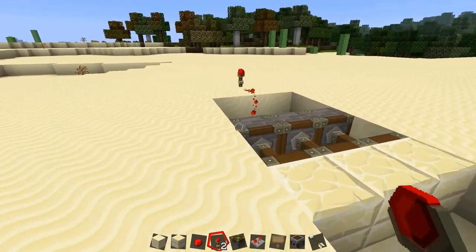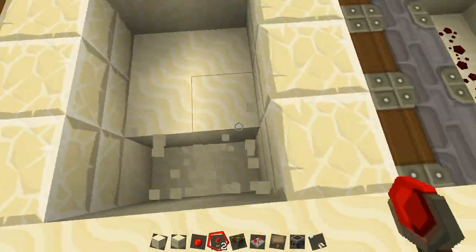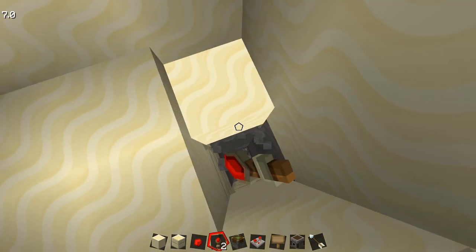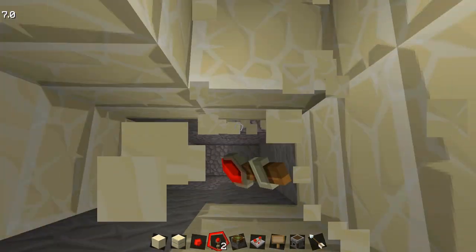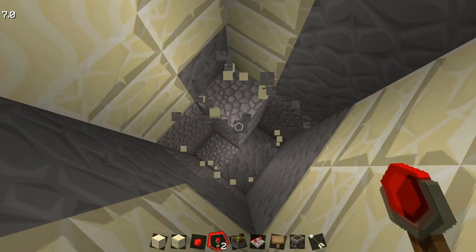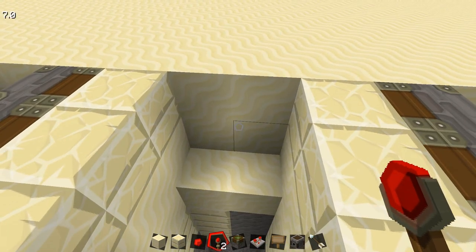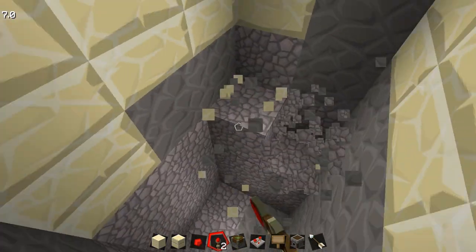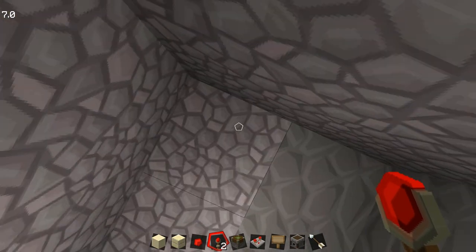But this isn't very practical right now. So let's go ahead and dig down a little bit. I was going to do lava, but I'm going to substitute that with a dispenser. We'll shoot arrows at the unsuspecting thief. Maybe just a few more down — maybe three.